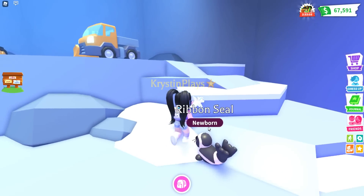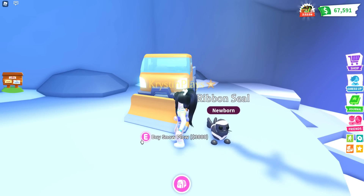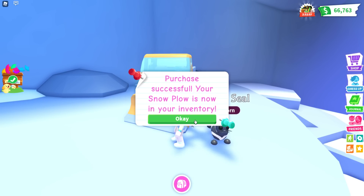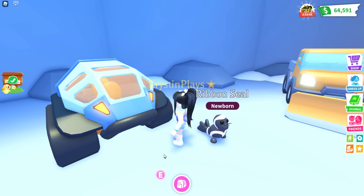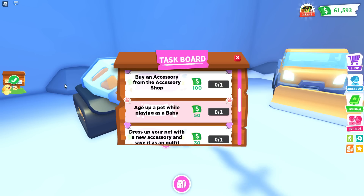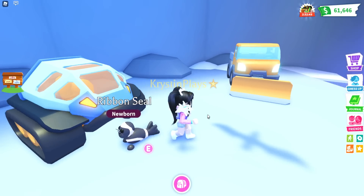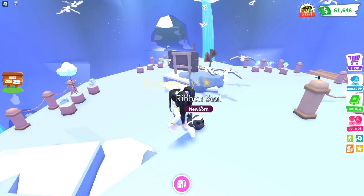We are going to come back and get that golden clam. But I do want to check out the two new vehicles. First one is the snowplow for 3,000 Adopt Me bucks, and then we have the tundra exploration machine for another 3,000, which just completed. Collect a new vehicle — I want to check these out outside.